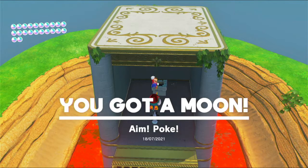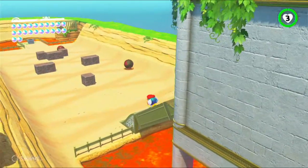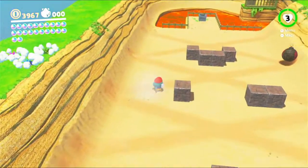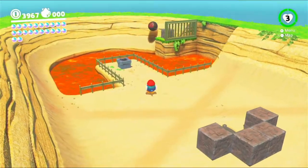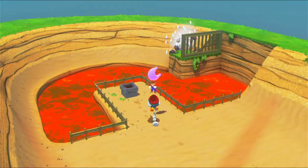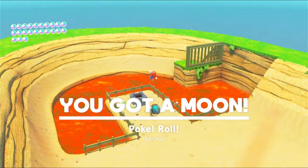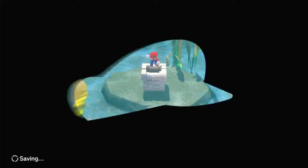Ready, aim, poke. I believe there's actually another one over this way we need to get. We need to poke a bomb around the side like that, have it roll around the edge — which gives us the other moon. That's a really cool thing to do, just watching it spin like that around the edge. But anyway, that's all the things in this kingdom. So there we go — now we can go to a different one.